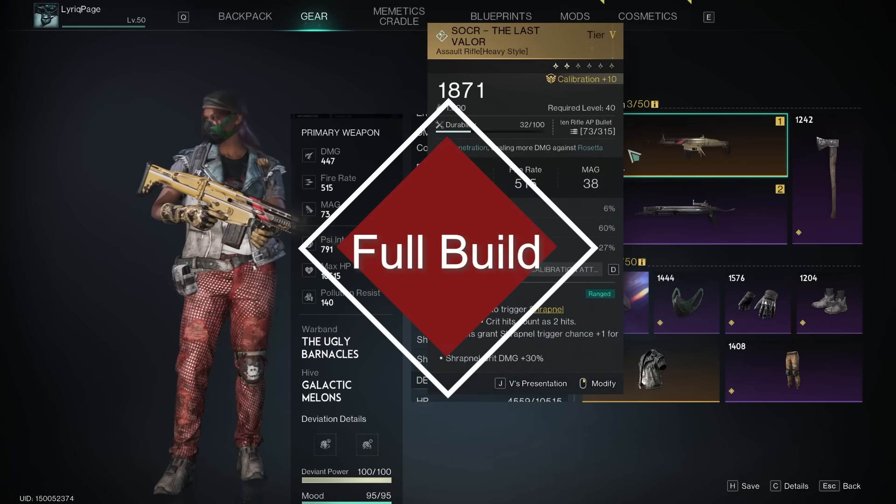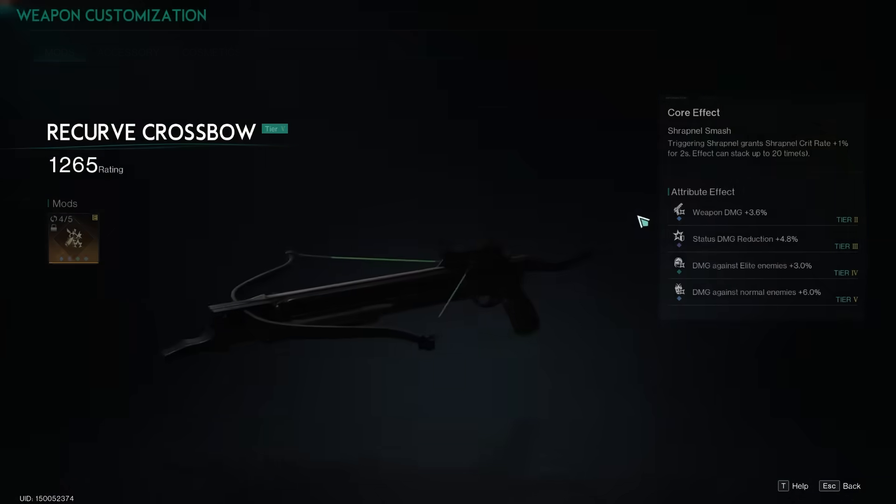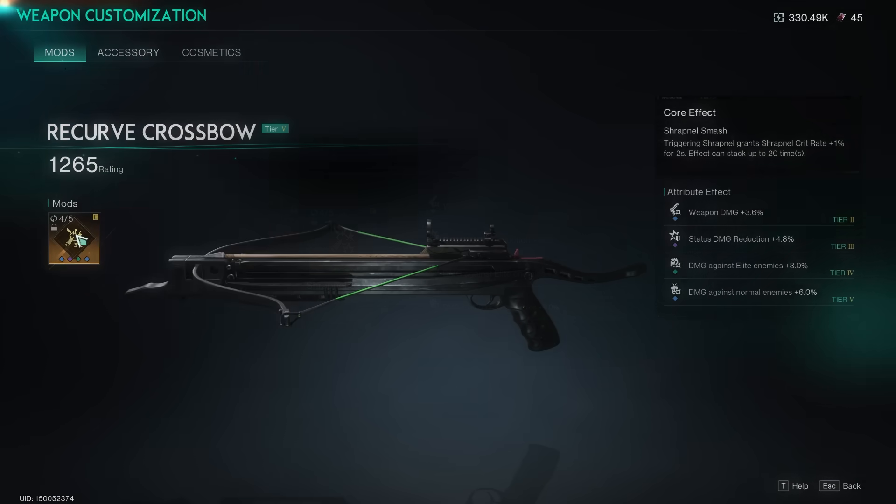Now let's show you my build. I'm actually using Shrapnel Souvenir — you should already know this — but if you don't: when shrapnel hits a weak spot, even though we don't have weak spot damage at all, it will still automatically refill one bullet from your inventory. The attribute effect is weak spot damage 7.2, but we don't care about that. We want to get as much ammo as we can into our mag — that is our primary goal — plus we're going to focus on maxing out our crit damage as much as possible.